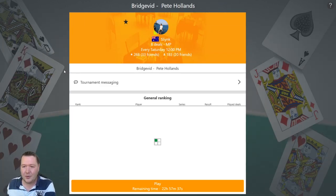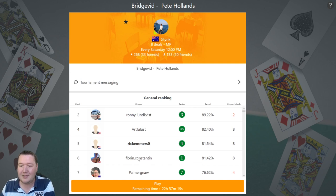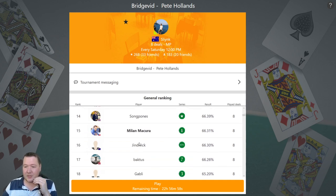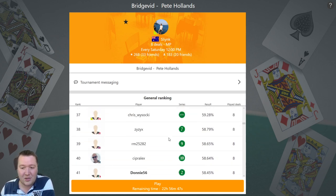Let's see who the top players are and then check out the top 50%. I've only played up to two boards so far. Currently the winner with 82.4% is Artfulist, in second place is Ricomazero, and third place is Florin.Constantine — all cracking above 80%, which is a fantastic result. Rounding out the top four is Ella Chizkak and in fifth place is Sydney Boy. The top 50% are trying to beat Pete's 60%, which is a good challenge — the gauntlet is thrown down.